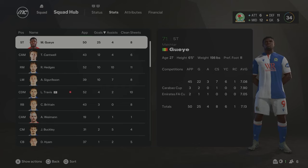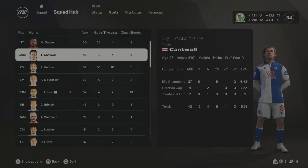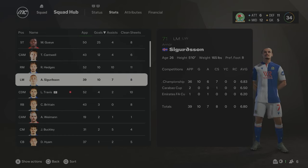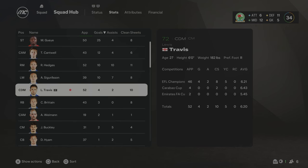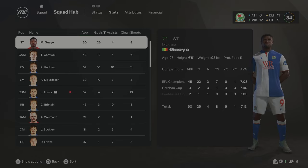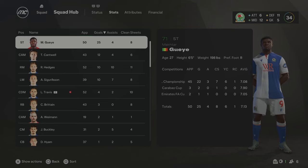Here are the stats for the end of the season. Gaye getting 25 goals, Cantwell with 12 goals and 4 assists, Hedges with 10 goals and 10 assists from right mid, and Sigurdsson with 10 goals and 7 assists. For the first season with this Blackburn team we finish 10th — just shy of the playoff positions. We need a couple of new signings. I'm going to go into Season 2, sell some players, earn some cash, and hopefully bring in better players.